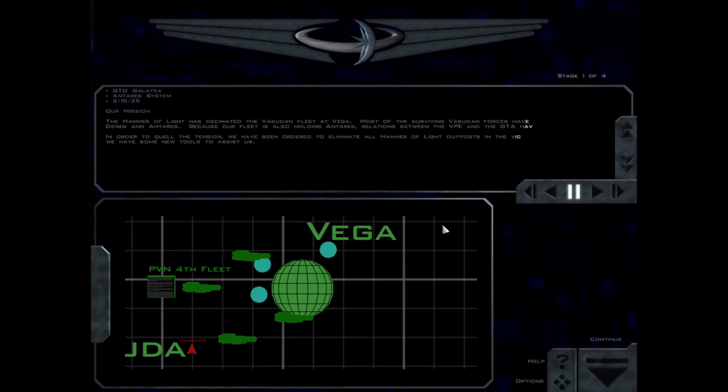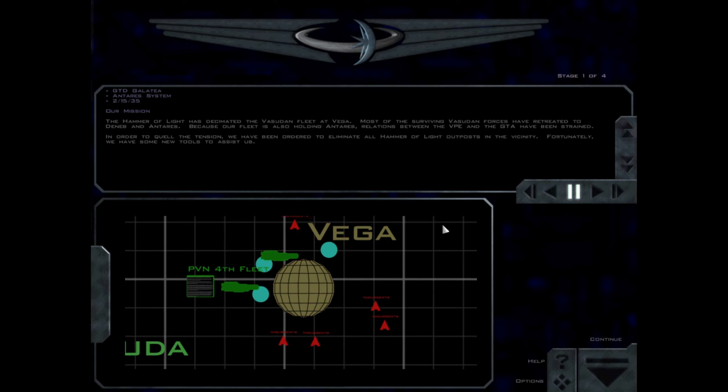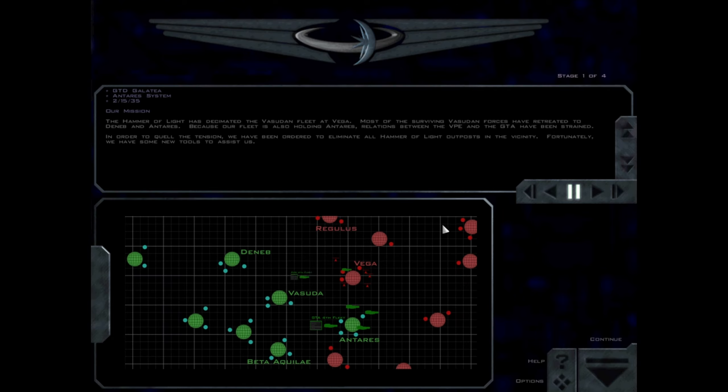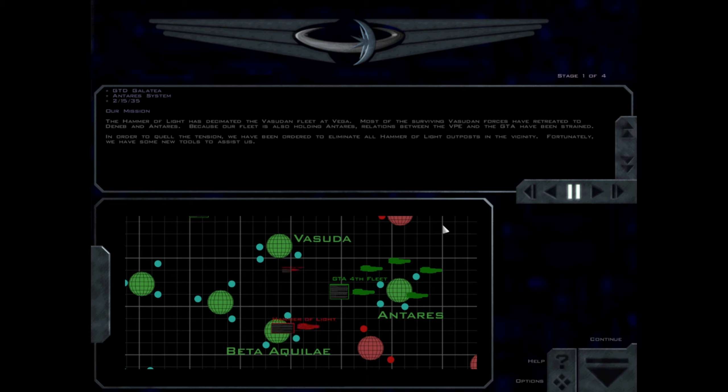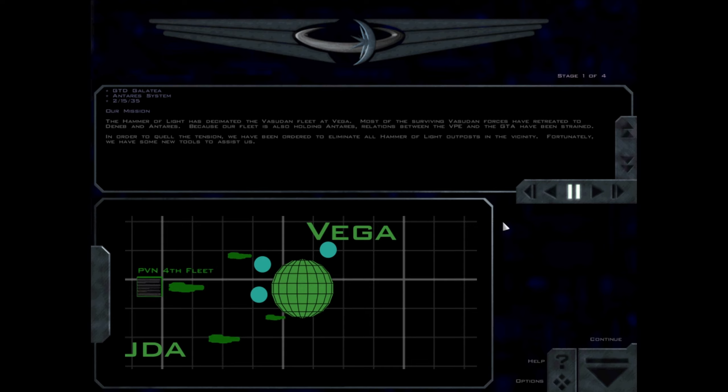That was cool as hell. The Hammer of Light has decimated the Vasudan fleet at Vega. Most of the surviving Vasudan forces have retreated to Deneb and Antares. Because our fleet is also holding Antares, relations between the VPE and the GTA have been strained. In order to quell the tension, we have been ordered to eliminate all Hammer of Light outposts in the vicinity.